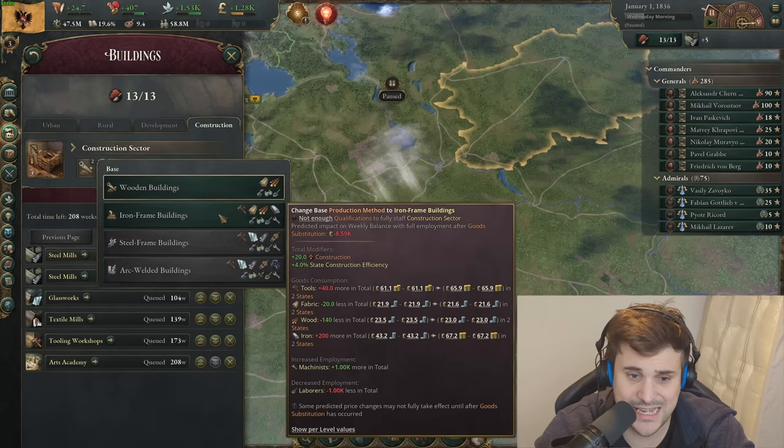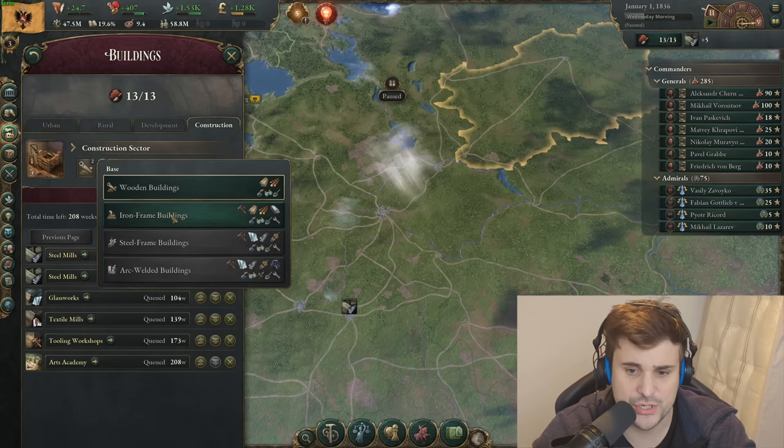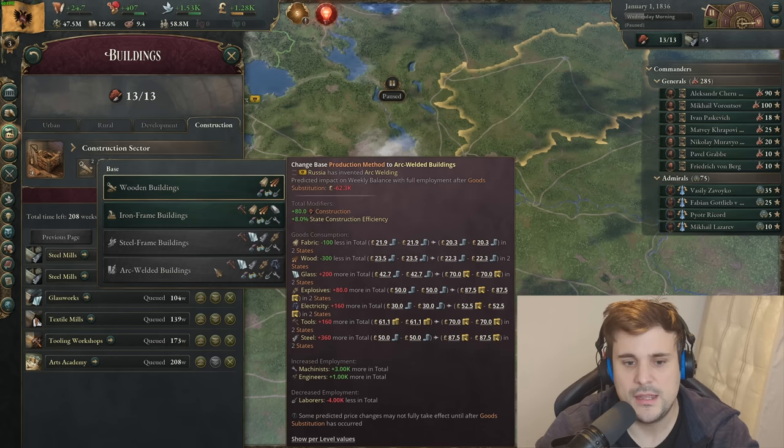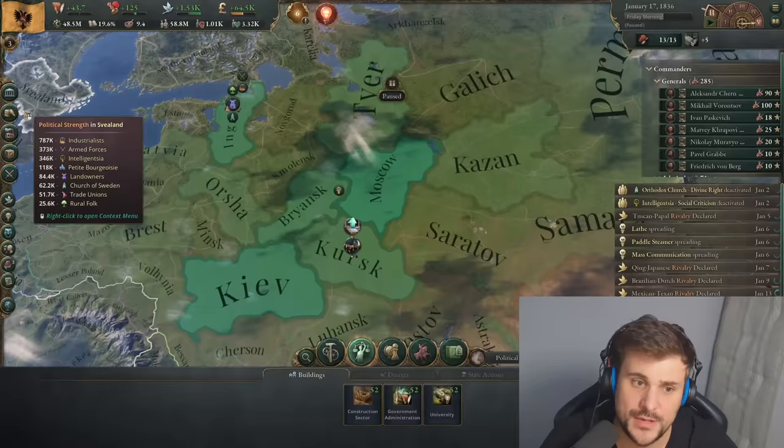It's always crucial to take advantage of the most state construction efficiency bonus. The more advanced building structures — iron frame buildings at the start of the game give you 4%, then 6%, and then arc welder buildings late game an extra 8%. You can stack additional efficiency to build individual buildings faster. The next question is going to be how many construction sectors do I need to officially expand my economy without losing money?